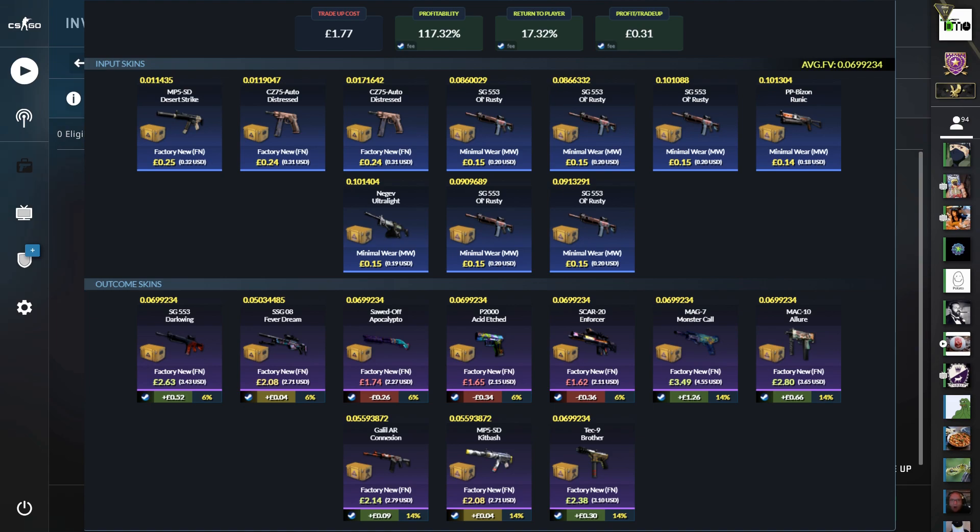The only losses are the Sawed-Off, the P2000, and the Scar 20 from Prisma 2, but they are only small losses. The worst outcome is the Scar 20 at the time of recording, and it still only loses a small fraction of the cost of the trade-up. So with favourable odds and a good chance to profit, let's see what we end up with from this first one.